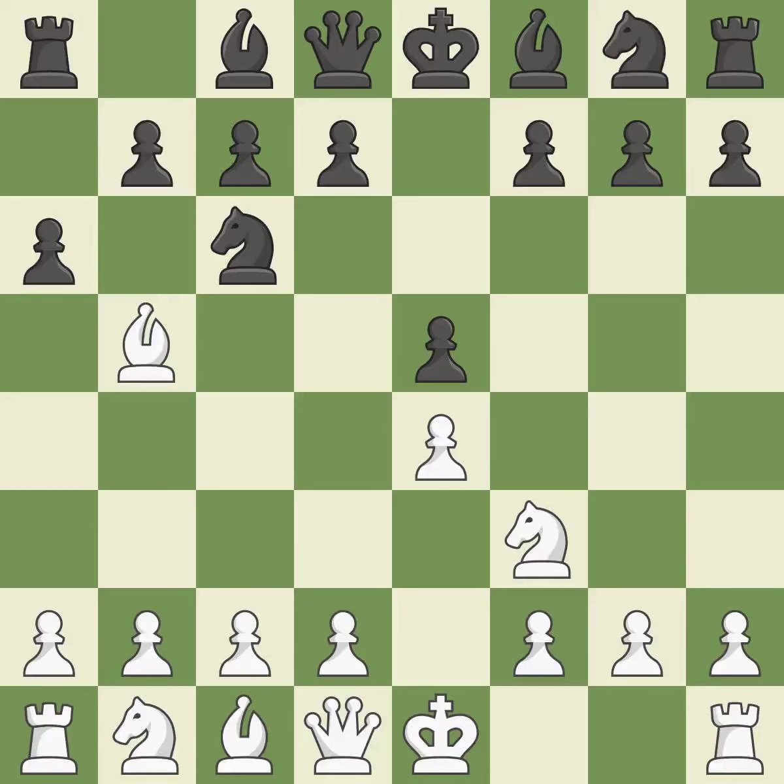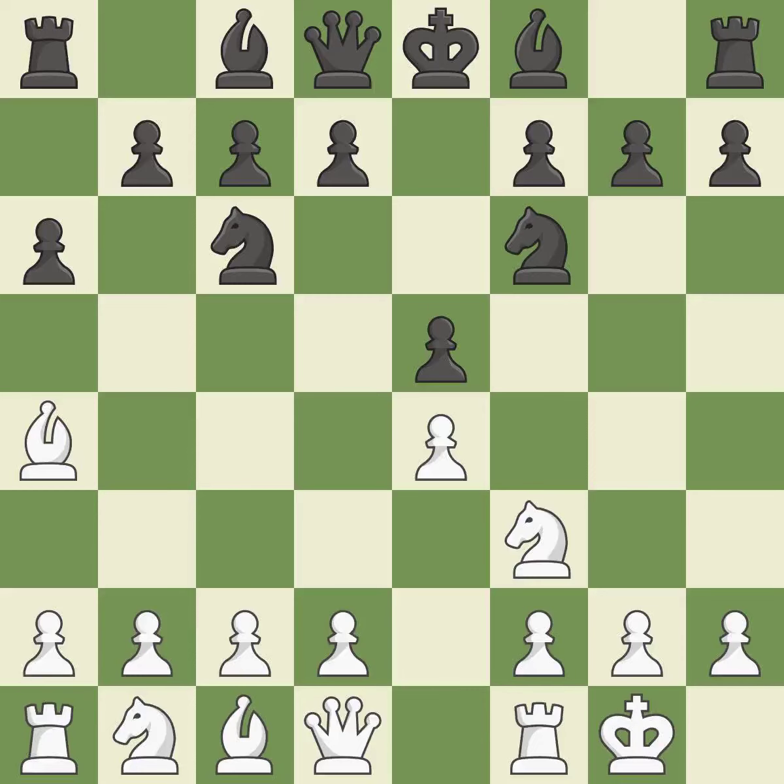A6 forces the bishop to choose between exchanging and withdrawing. Ba4 safely retreats the bishop while keeping pressure on the knight. Nf6 attacks the undefended e4 pawn and develops the knight at the same time. Castling gets the king out of the center and prepares to develop the rook to e1. Be7 develops the dark-squared bishop and prepares to castle.